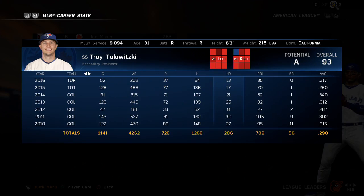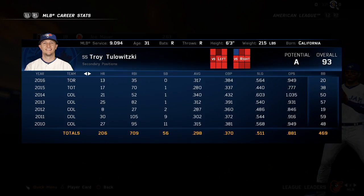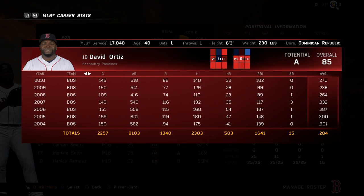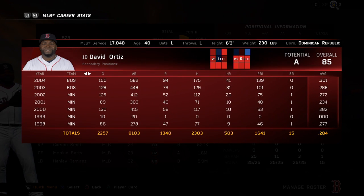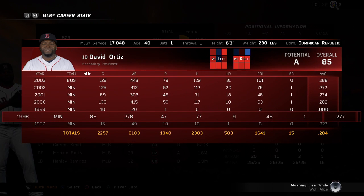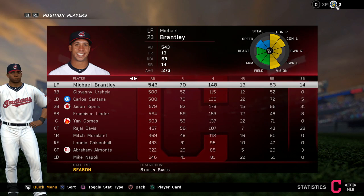First of all, they have really added robustly to the stats that are tracked — not only the kinds of stats, including your traditional stats and now advanced stats, but you also have stats going all the way back to the start of these players' careers. As you see here, highlighted is David Ortiz, and you can go all the way back to his rookie season.